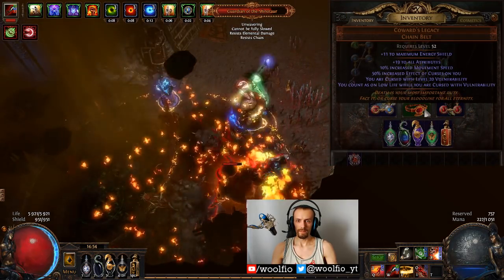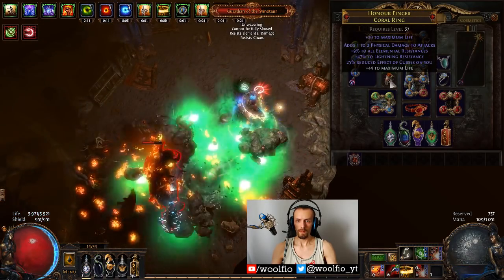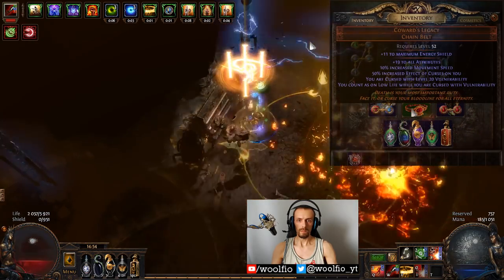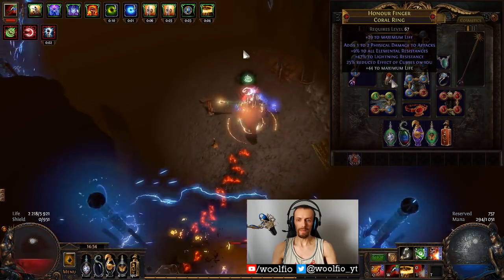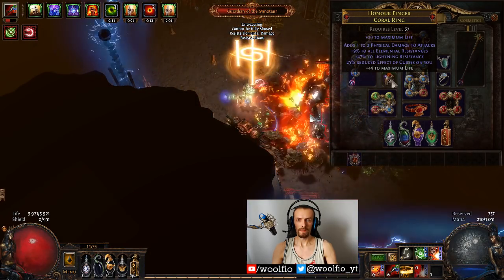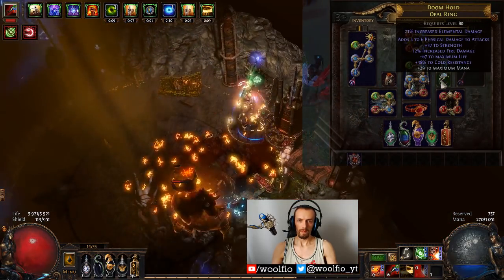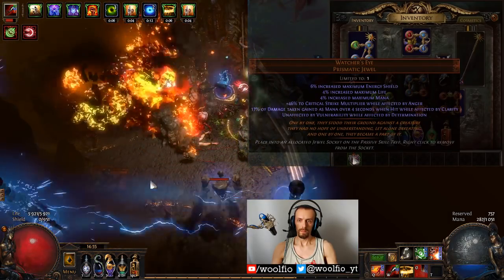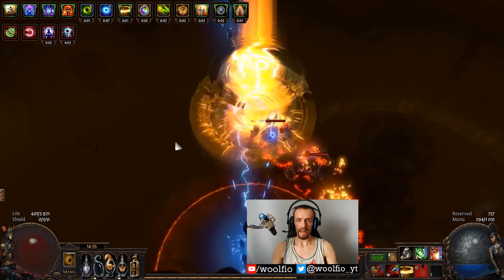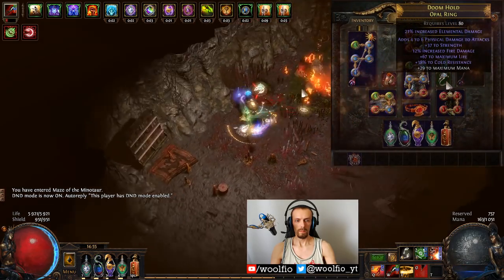The belt is Coward's Legacy, as mentioned. To counter it, I had two rings with Reduced Curse Effect on me. With just two rings you counter the increased curse effect from the belt, and then from Guardian you get another 25% Reduced Curse Effect. I thought that might be enough to counter Vulnerability, but I was feeling too squishy, so I got a Watcher's Eye to be unaffected by Vulnerability. That requires running the Determination aura, which on its own is pretty useless to me, but now I only need one ring with Reduced Curse Effect plus the 25% from Guardian.